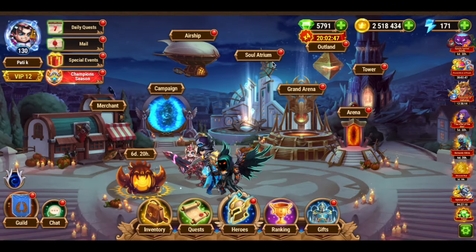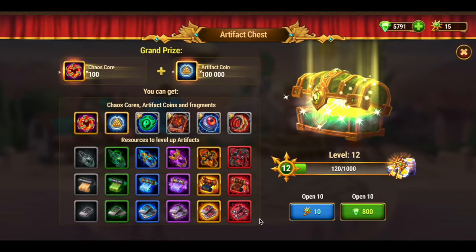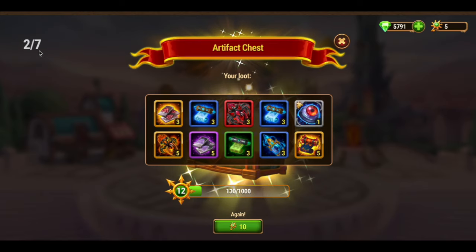Now, head to the airship to find the next item. You need to spend an artifact chest key. When you spend it, a hidden web will appear. Click on it to get it.